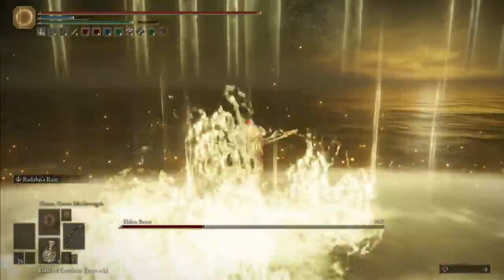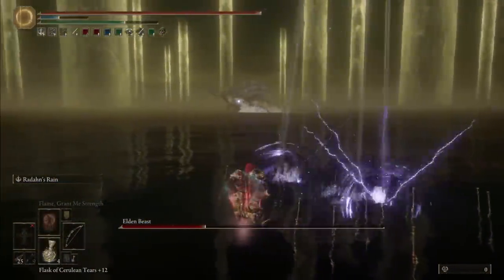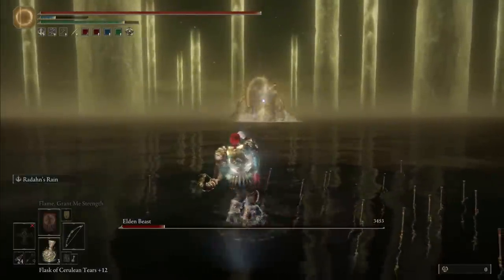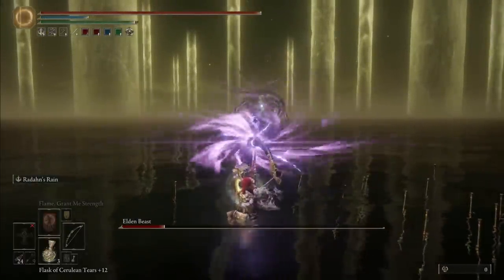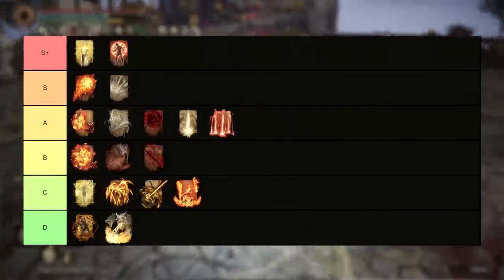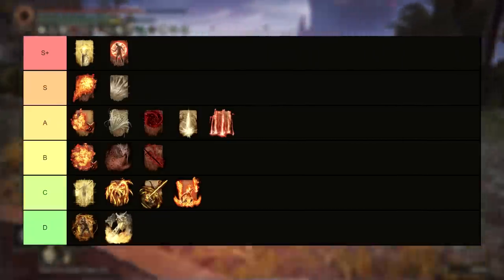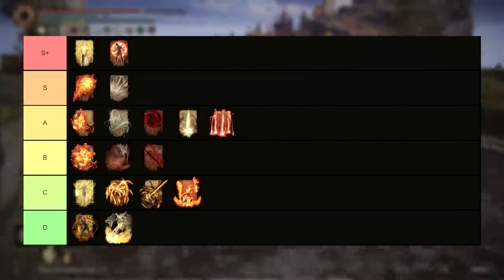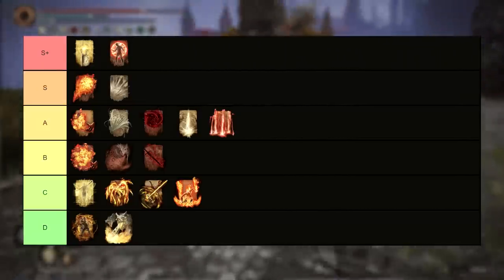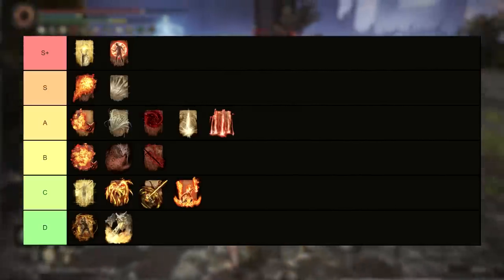And that just about covers it, everyone — the best incantations in the game, all ranked against each other. Obviously this is largely my own personal opinions, but I also have hundreds and hundreds of hours in this game and I'm somewhat plugged into the community at large, so I hope you can all see the reasons why I advocate for everything on this list. One final reminder: if an incantation even made it to this list, it is worth using in some capacity, as there are 101 incantations in the game and only 18 that I thought truly worth putting against each other in this tier list. If you disagree with the placement of any of these, or think that another incantation deserves to be talked about that wasn't on it, feel free to mention it in the comments.